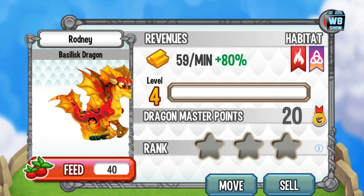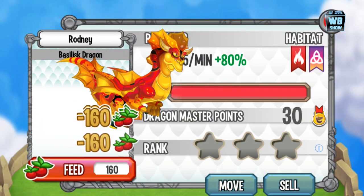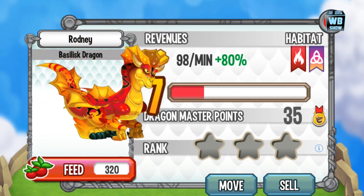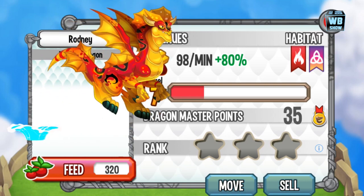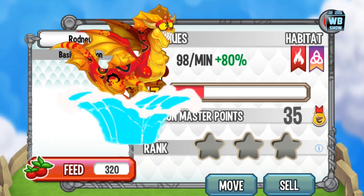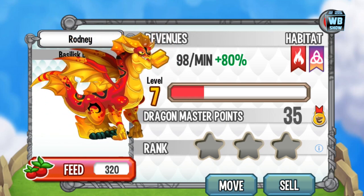So there it is — the second form. Let's evolve him to the last form and check out his animation, then we'll talk about how to breed him. If you haven't watched Jurassic Park — I know it's a relatively old movie, released in 1993 — it's still a really, really good movie. You should definitely check it out.